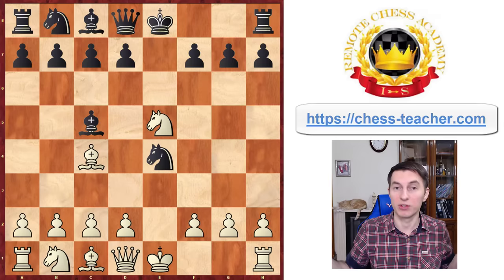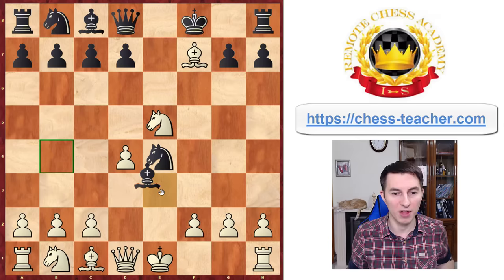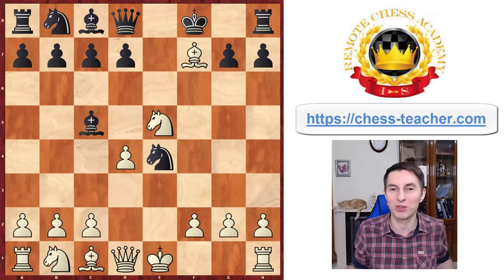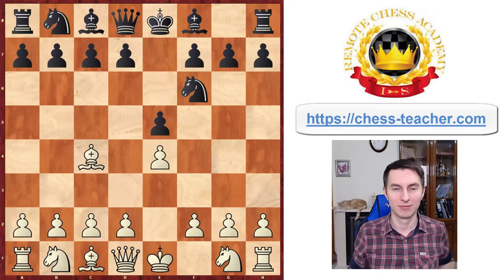The only thing black can do to stay in the game is try to recapture, mimicking white's moves. But here black runs into another problem — since it's white to move, they can start an attack right away by playing Bishop takes f7, winning a pawn and exposing the black king, which has to move. White then has enough time to play d4, attacking the bishop, shutting down the diagonal, and achieving a completely winning position out of nothing. It's almost funny to call it a trap, because black just tried to mimic moves without thinking and fell into big trouble.